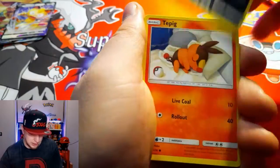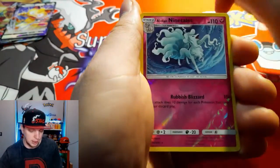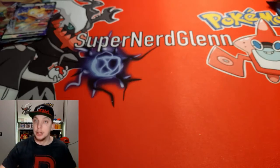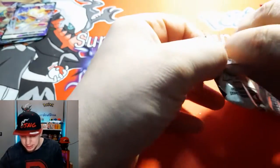From the first Cosmic Eclipse pack: Crickitune, Carvanha, Tepig, Togedamaru, Onix, Wailmer, Alolan Ninetales, and a Swanna. Nothing special so far guys, but we have two packs left so anything could still happen.